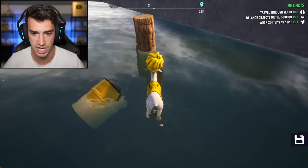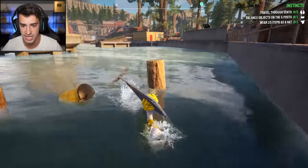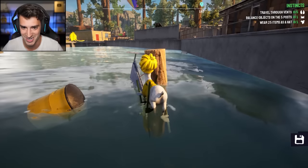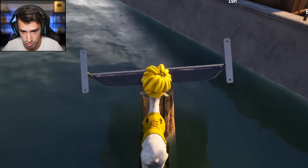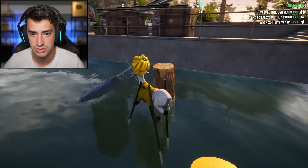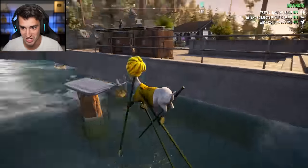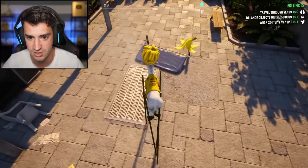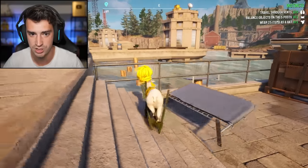Wait, I might have an idea. Number one, we need something not round. We need something flat, like a sign. And then we're going to use our handy-dandy stilts. Watch this. Am I a genius? I might be a genius. Hang on, I'll let you know in a second. I'm just throwing bananas at my hat. Oh, I had it! Dude, the physics in this game. Oh! I did it. Oh my gosh, I did it. I honestly can't believe that worked. Another sign. Basically, anything that is flat should work. All right, come with me, sign. One down, four to go.